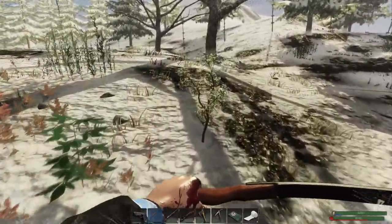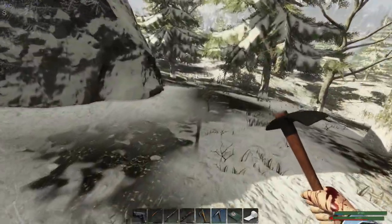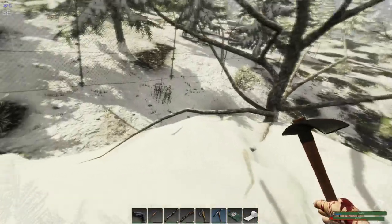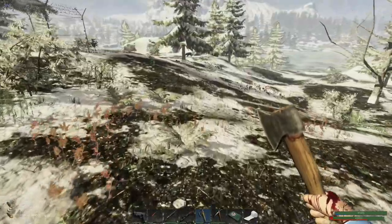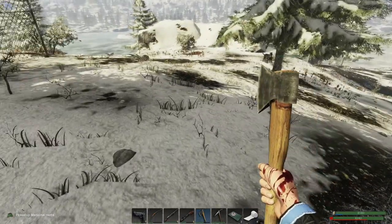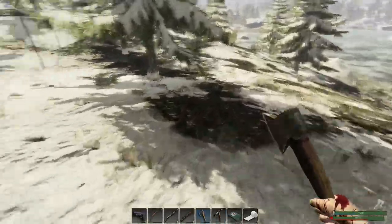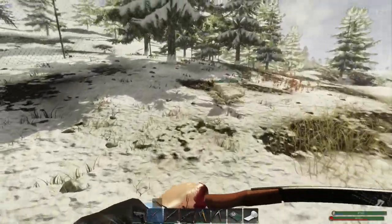Lead crates — we're definitely going to hit a couple of these ore nodes, we need the goodies. Let me grab that tree quickly. There's a wolf over there — just leave me alone. I don't see any crates, let's go from here. Okay, I'll leave you alone wolf, but just get out of my way. Let's get this chicken.